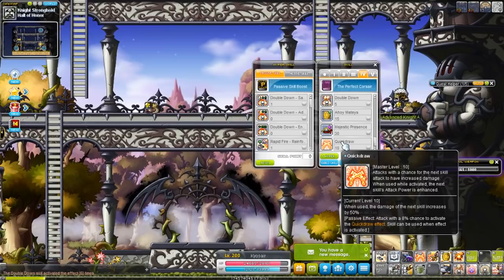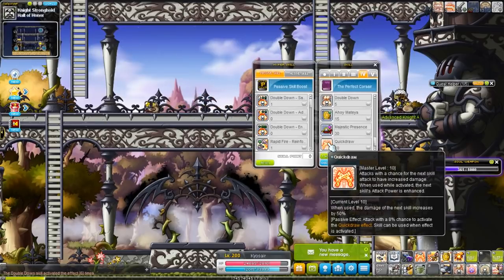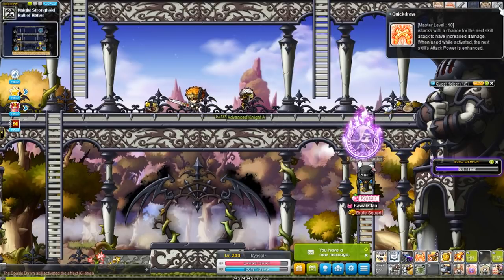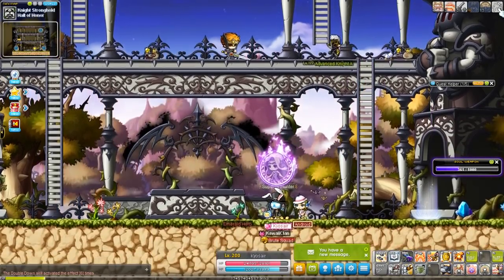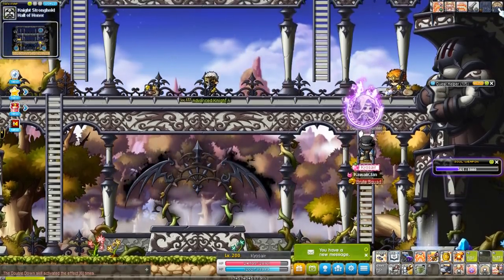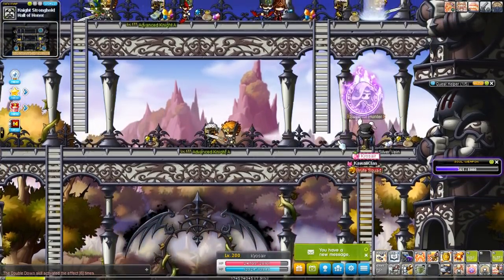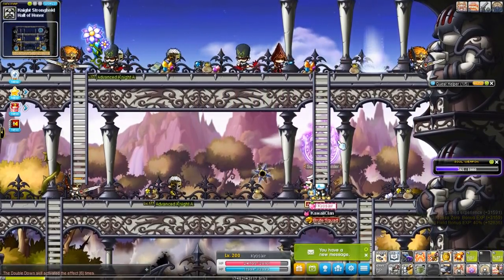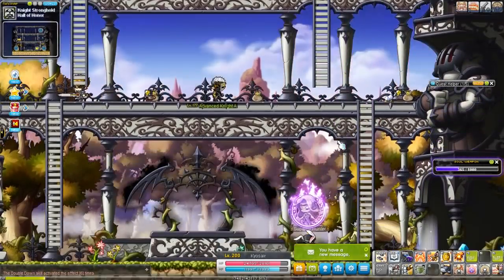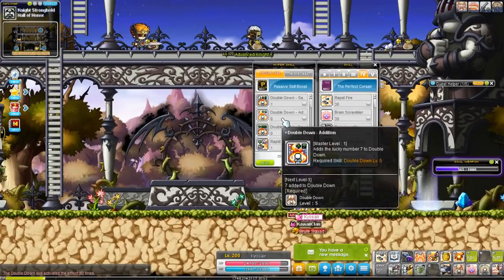Quick Draw activates while you're attacking with an 8% chance. When it's ready, you'll see a Quick Draw indicator on the top right of your screen. Activating it gives your next hit 50% extra damage — not final damage, just damage. You really want to save it for heavy-hitting attacks like Brain Scrambler, and I'll show the best timing for it in the bossing section.